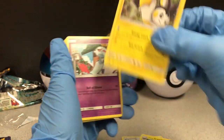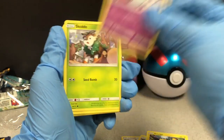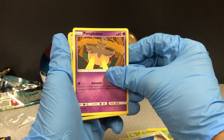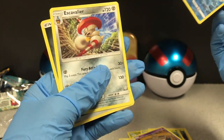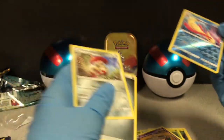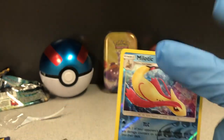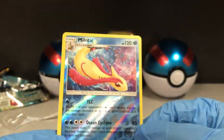Fighting Memory, Alolan Graveler, Emolga — cute art — Chimecho, mosquito, Karrablast, Swablu, Pumpkaboo — yes! Melodic, that's a pretty cool card, and Escavalier — an entry. Pretty cool card, I like this one, art is really nice. To think that this ugly fetus evolves into this beautiful card.